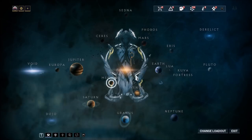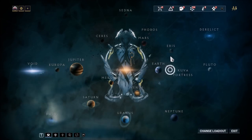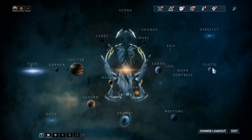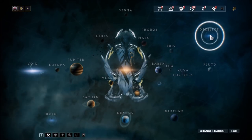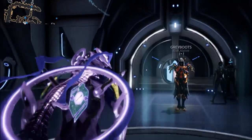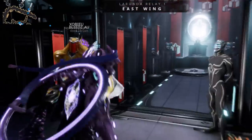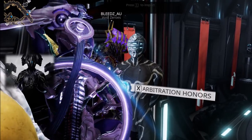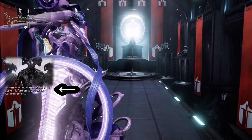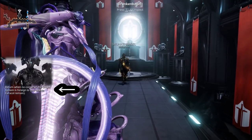In order to access these alerts, you'll have to first clear your star chart, which means clearing every mission on every planet as well as the Orokin Derelict and the Void. In case you're having trouble locating the missions you haven't completed, go to any relay, go to the Arbiters of Hex's room, and speak with this NPC — he'll let you know what you're missing.